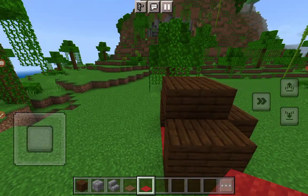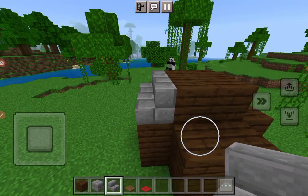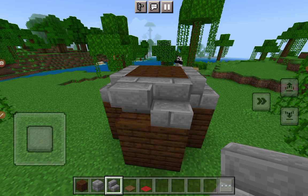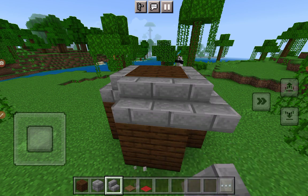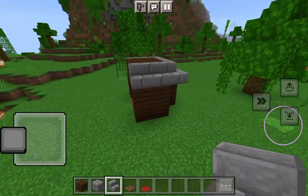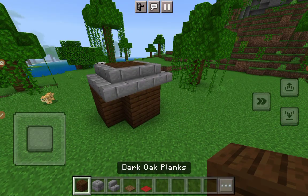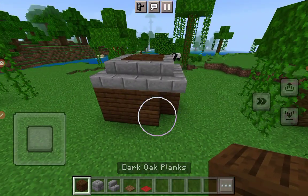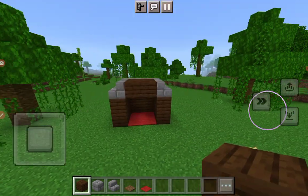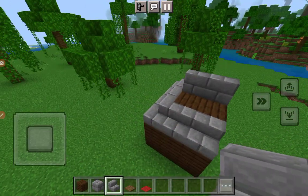Now you have to do the roof just by doing this. And you can do this side too, and this side as well — we're just gonna do the same. There we go, so let's go ahead and plan this. Just gotta do this and this.